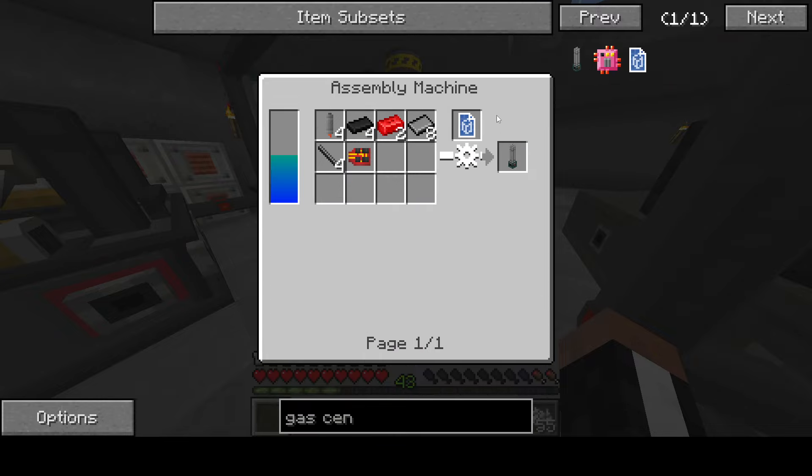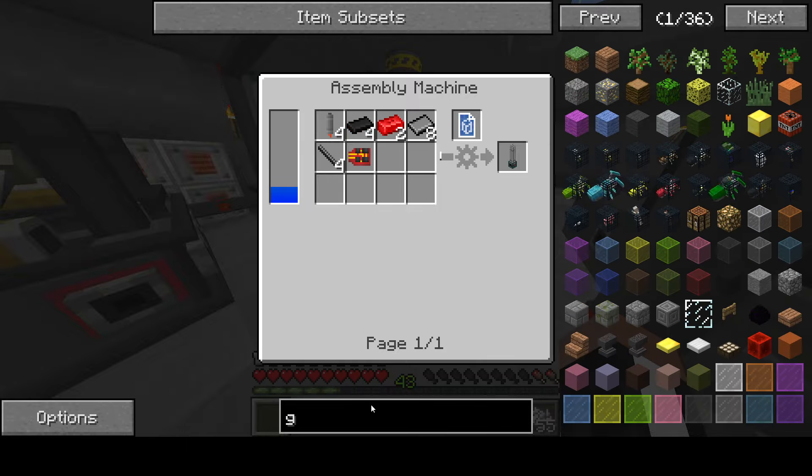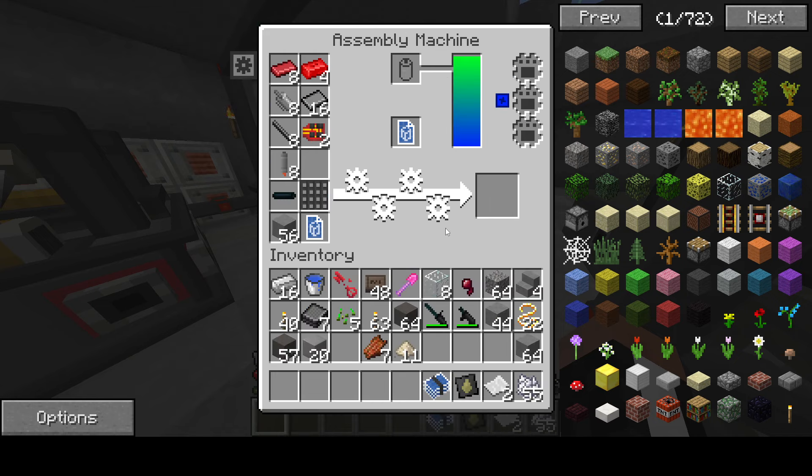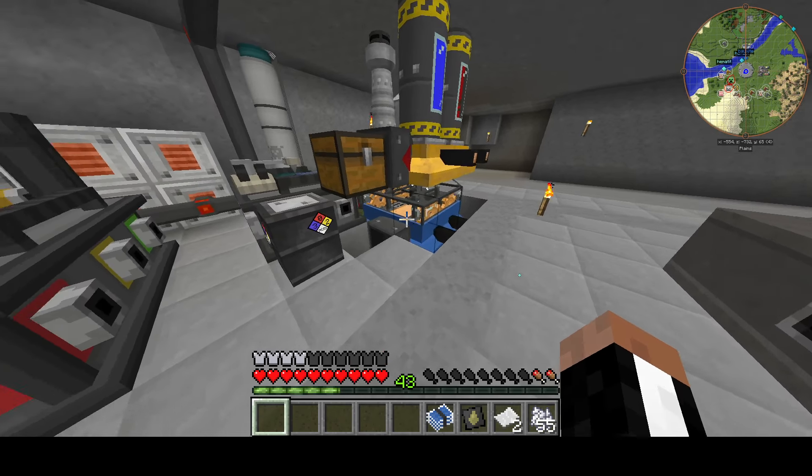As you saw earlier, this is going to require a bit of stuff. For the next thing — making uranium into the stuff — this is a very important machine to get. In previous series, I have always skipped this thing until I wanted it for something else, like for plutonium. I usually skip this and just go for all uranium and thorium fuels, but in this case we don't need to do that.